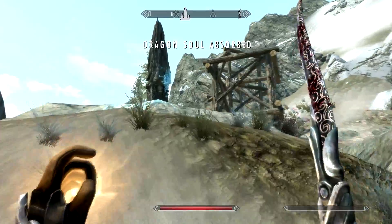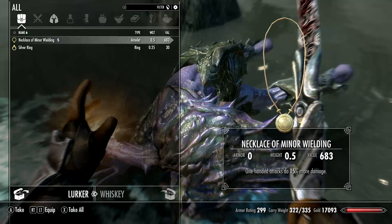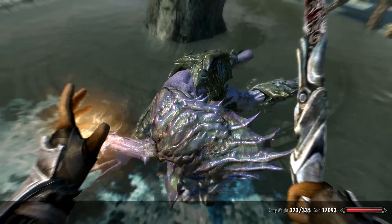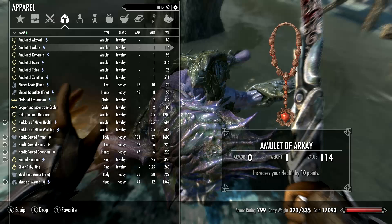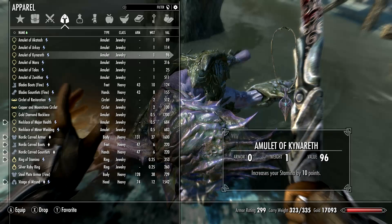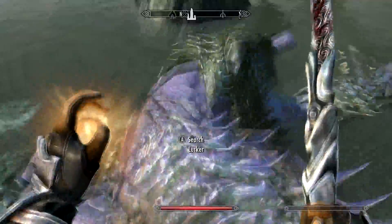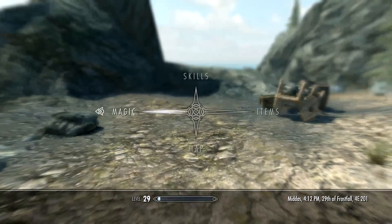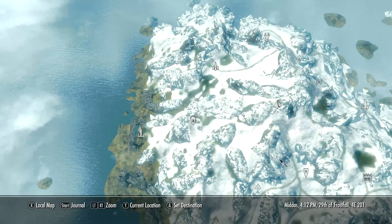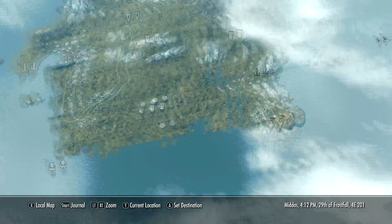Oh gold. Minor wielding - one-handed attacks do 15% more damage, I will take that. Let's see what I'm wearing now. I have major health. You know what, I'll give up my major health for the Necklace of Minor Wielding. Why not? If I don't like it I can always change it back. So where to now? Let's look at the map. Where's the other stone? It's the earth stone. Let's go talk to that doodle-face guy. There's a sunstone - Ashfall Citadel. I can go from there, then down to talk to that guy.